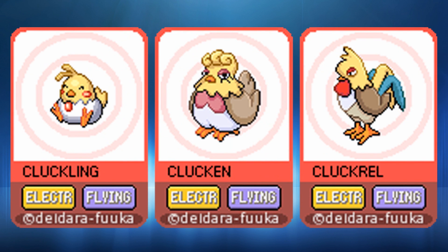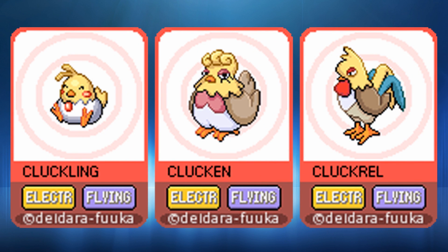Then we have Chuckling, Cluckin, and Cluckrel — electric-flying types, similar to Emolga, based on chickens. I'm guessing Chuckling will evolve into either Cluckin or Cluckrel depending on its gender, because Cluckin is a hen and Cluckrel is a cockerel. I'm liking the design of Cluckin and Cluckrel quite a bit, though Chuckling's rosy cheeks don't look as good. It's a nice gender-based branched evolution concept.